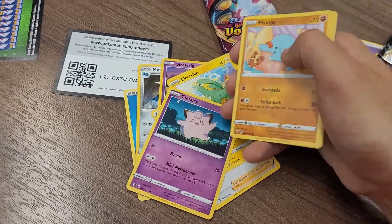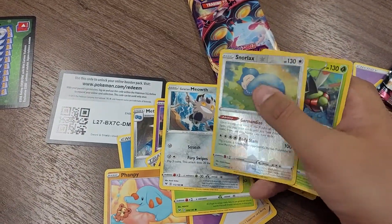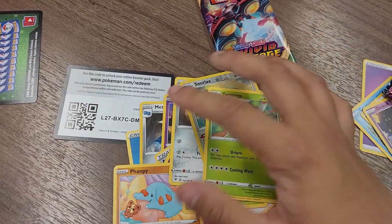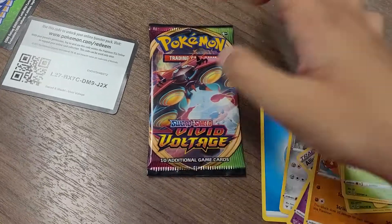Continuing through pack two: Electric Energy, Clefairy, Vampi, Yanma, Galarian Meowth, Verisol Graphic, and Snorlax. We got a Yanmega as the regular rare. Let's close out today's video with this last Warbeetle pack art — hopefully I can get some last-pack magic.